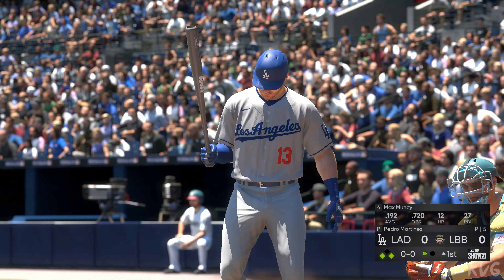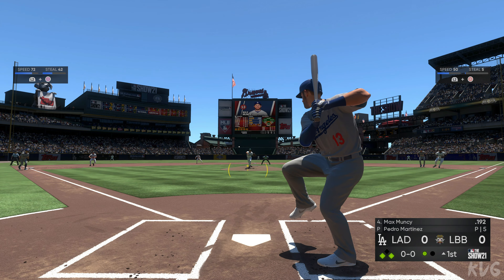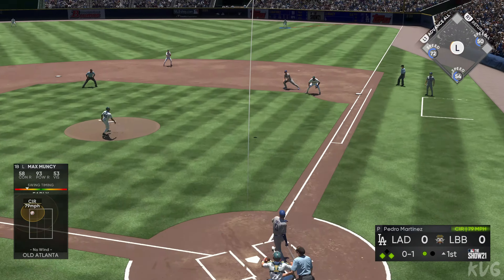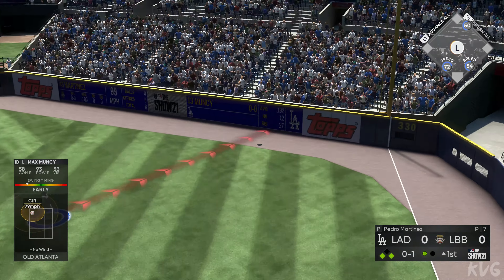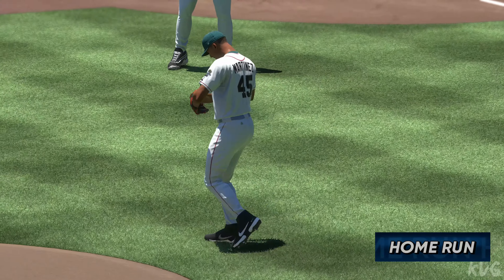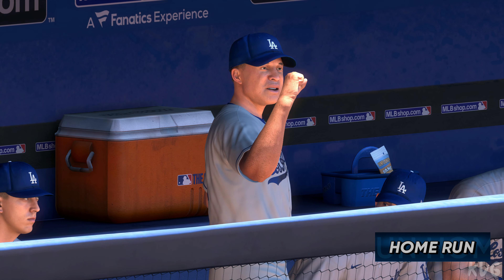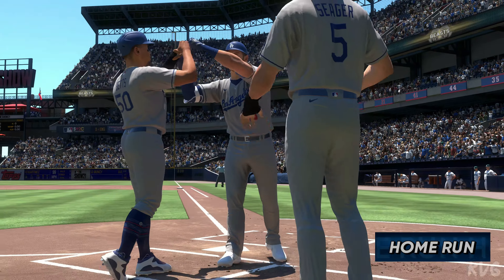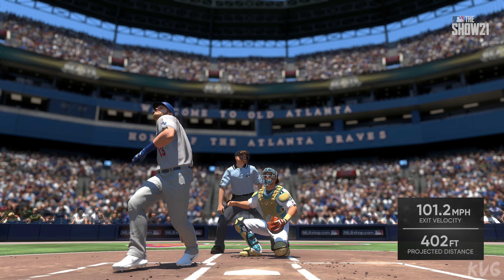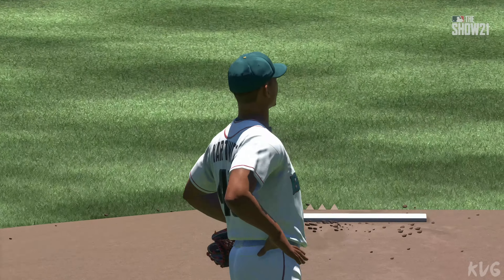That brings up the versatile Max Muncy with runners at the corners. From the stretch — and it's a three-run home run down the line in right. The Dodgers have now taken a 3-0 lead. He's looked pretty shaky from the first pitch and things just spiraled out of control from there. These guys smelled blood in the water and punctuated it with a three-run shot and an early lead.